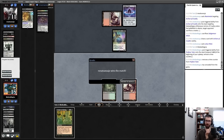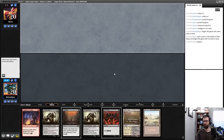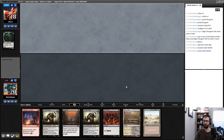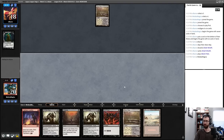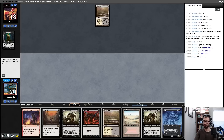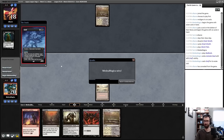Final round — I'm on the draw but have turn-one Dark Ritual, Entomb, Animate Dead, probably for Griselbrand. This is going to be a keep. We're hoping not to be facing down a Chalice of the Void. There's a Great Wraith, so maybe Death Shadow — we'll find out. I have the ability to cast Grief here while still going Dark Ritual, Entomb, Animate Dead, so I'll play Badlands and cast Grief. And they've conceded. That's a weird point to concede on turn one before I've shown the ability to put a creature into play.